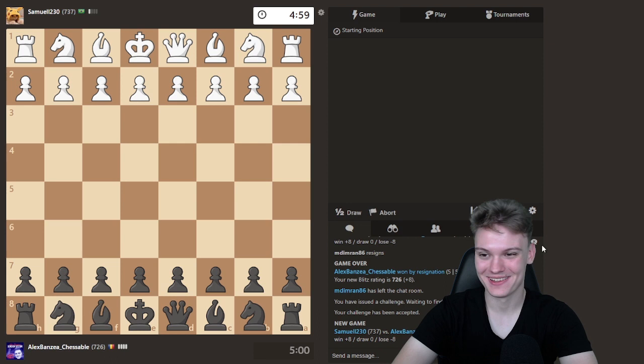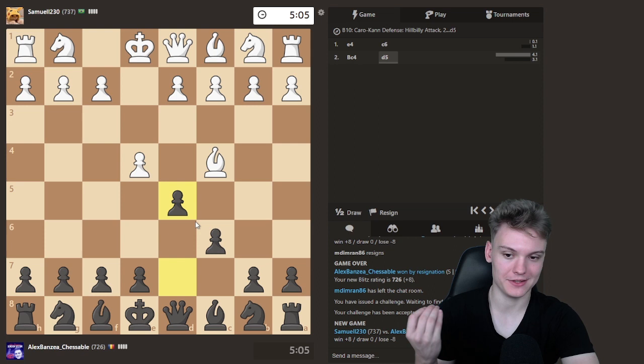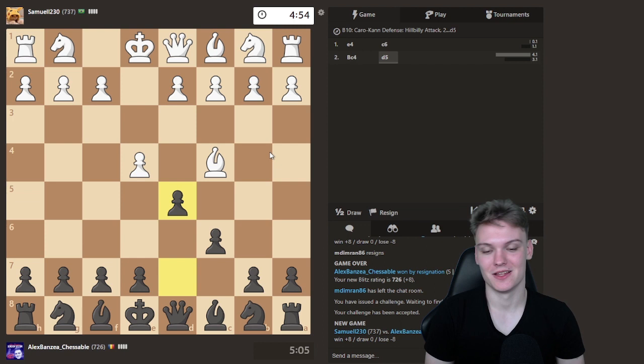Getting another black game against d4, gonna be going for the Caro-Kann. And against the hillbilly attack, just gonna go d5. They literally play this all the time — below 1000, I have a feeling — and I can just get an amazing version of the Caro-Kann, basically like an exchange variation being up some tempi.